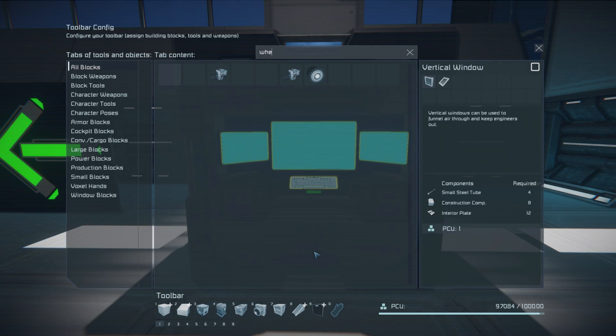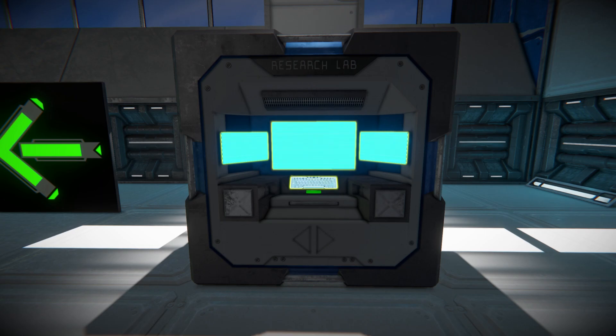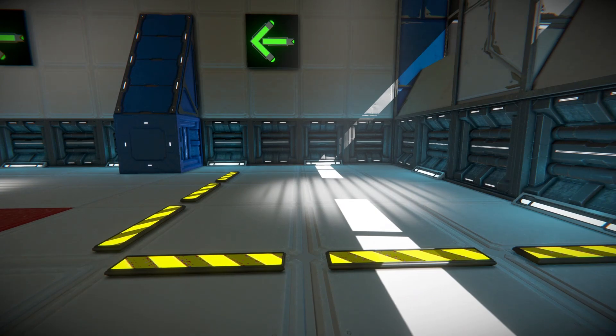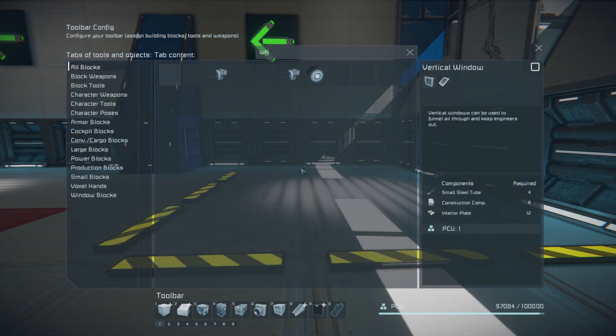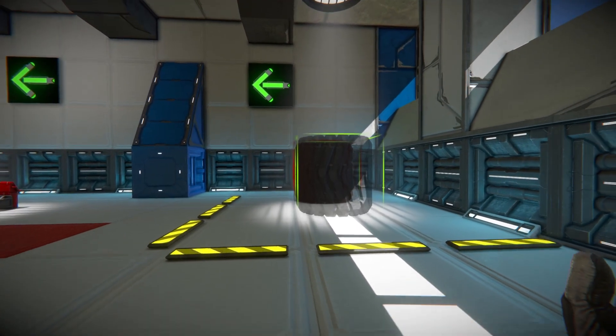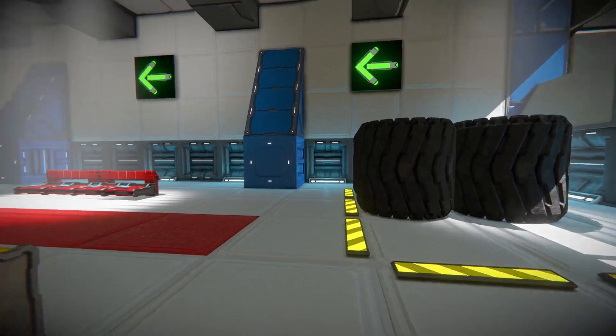The wheels now appear in the G menu and are able to be placed. While certain technologies may require the research blueprints of prerequisite technologies in order to be researched, the same is not true for the research blueprints themselves. It is not required to have first unlocked a prerequisite technology in order to be able to unlock an advanced technology.